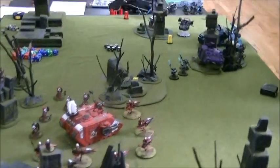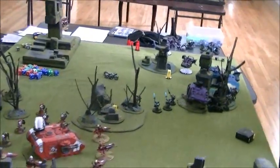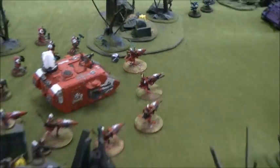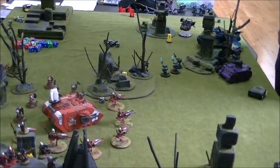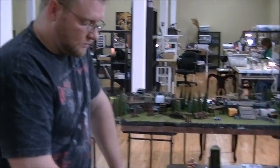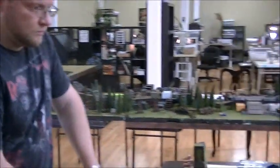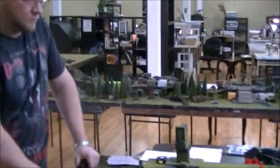That's a good thing to remember about the Assassin. His shield-breaking round only destroys invulnerable saves that come from equipment. So characters that just have an invulnerable save built into them — like Fateweaver, the Sanguinar, or Abaddon — cannot lose their invulnerable save to that shield-breaking round. It specifically says wargear.